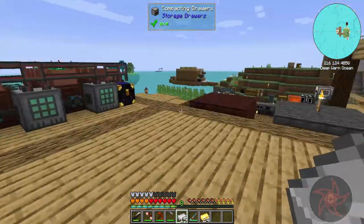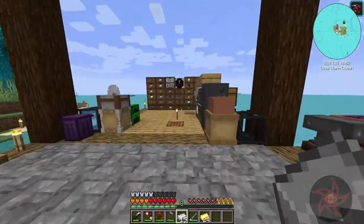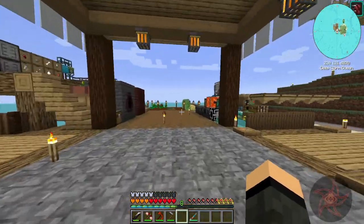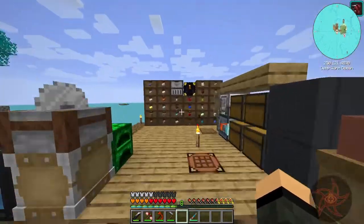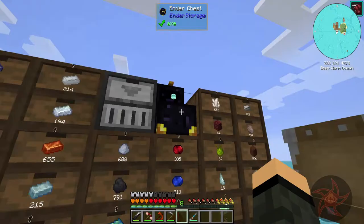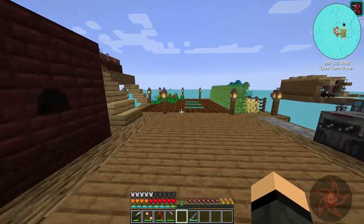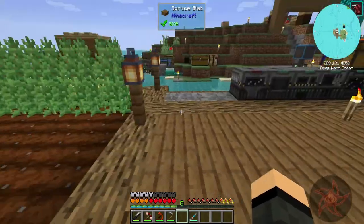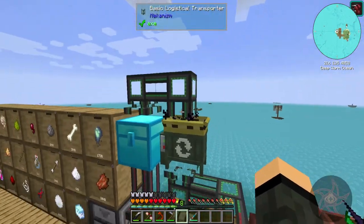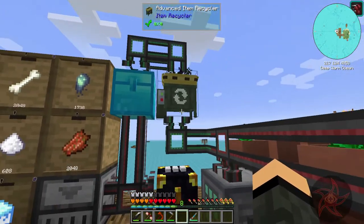There's a lot of ender pearls. Let me get those put away. Quartz enriched iron - I've got 16 in here and I can make quite a bit more, actually. Oh, something else - I finally got this thing working like I wanted it to. It's kind of interesting on the sidedness of it.